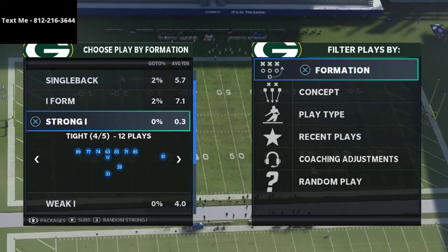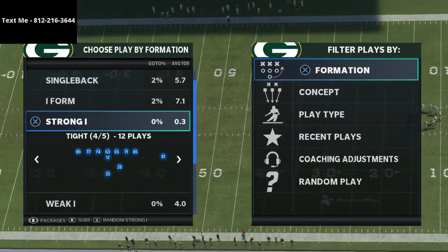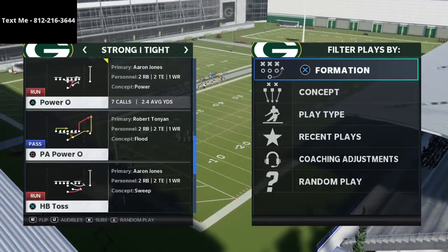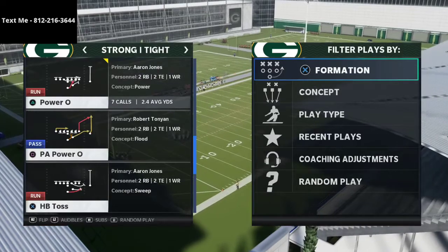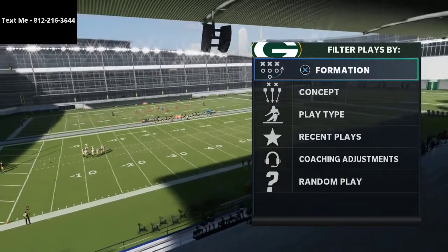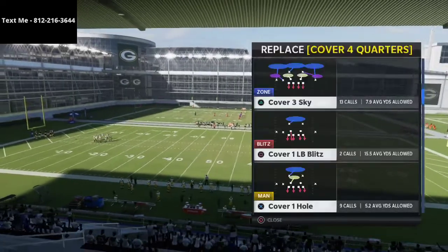I actually have a full defensive ebook on the 46 playbook that is about to get a major overhaul. If you haven't got that yet, that link is in the description. It covers 3-3-5 wide, nickel normal, 3-3-5, 4-6, 3-4 bare, big nickel — all of those things are in that product for you. Specifically what we're talking about today is a match-style defense in the red zone, and the reason why I like match is they just play stuff so well.